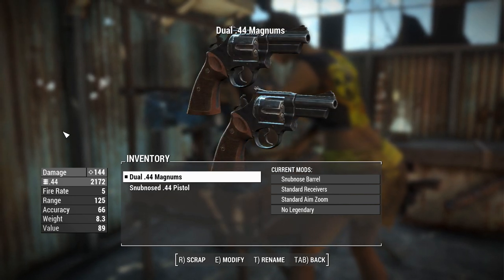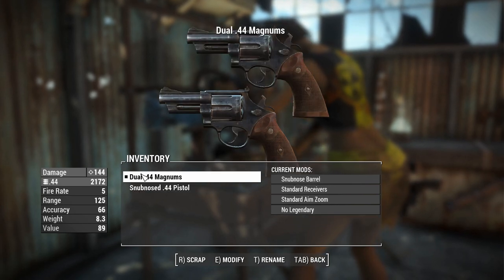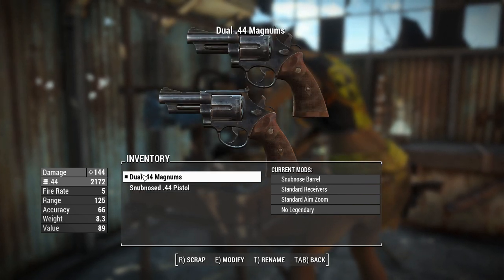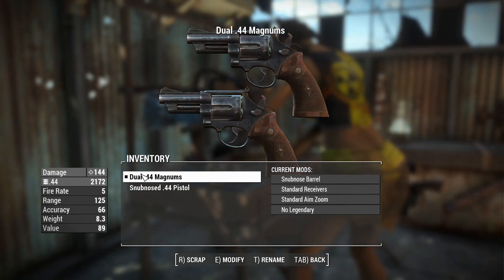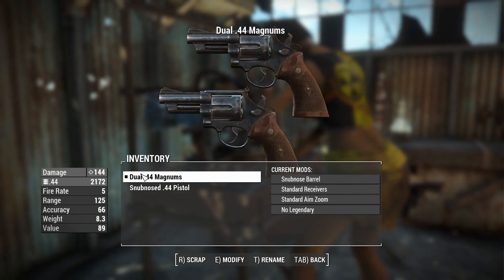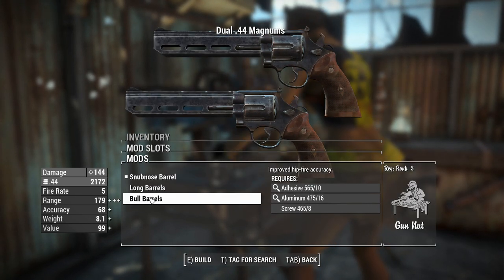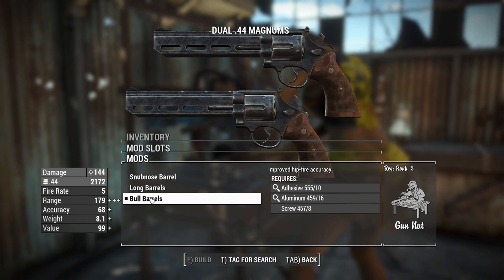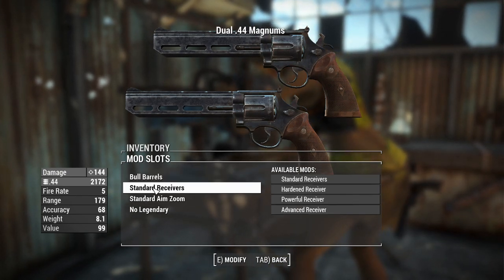You'll see right here the same stats as a 44 Magnum, but obviously you're going to get double the mag capacity, and the rate of fire is a little bit slower, to be honest, so it's kind of interesting how it works. Starting off with the ball barrels - that's going to get you better range and accuracy, as well as hipfire accuracy, which is decent.